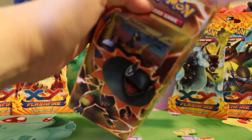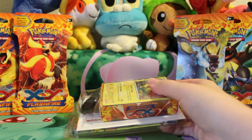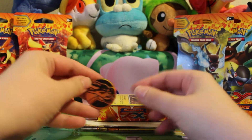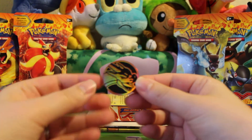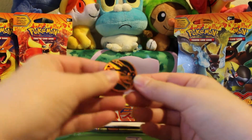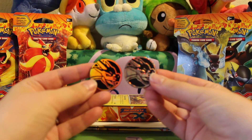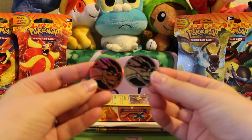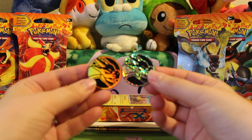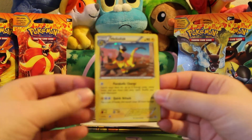We'll start with the coin, and this one is a Charizard coin — just a little bit of a different color than the one that came in the other deck. I'm wondering if it is the Mega Charizard Y or just a regular Charizard, but he does have that big horn in the middle, so that makes me think it's the Mega.